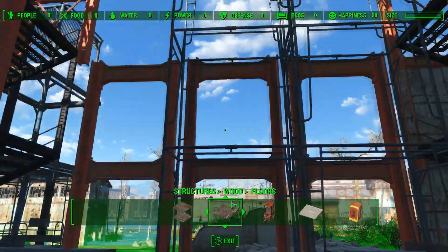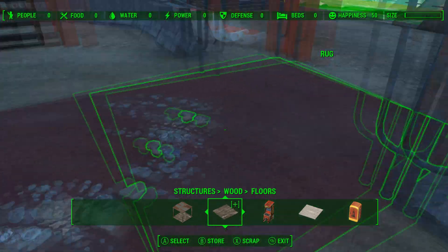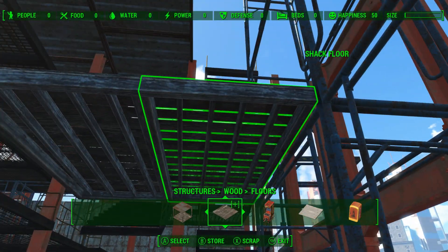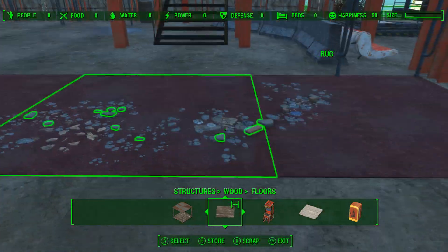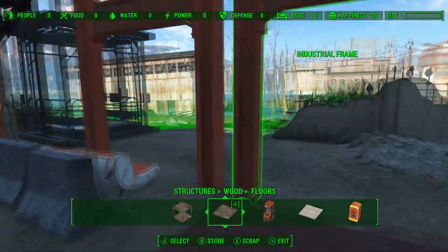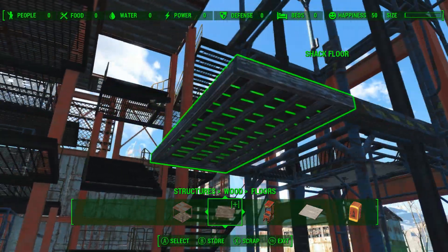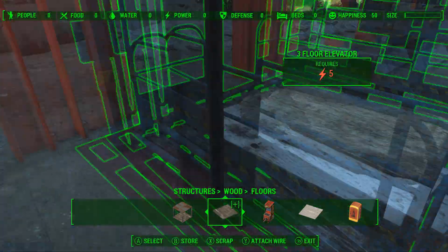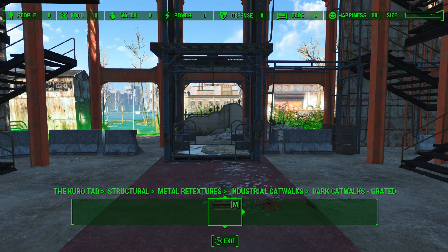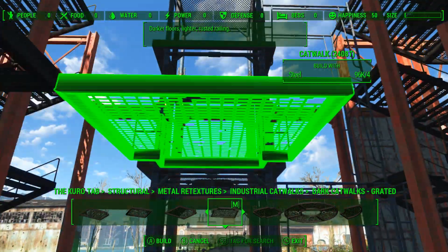The last thing I want to show you is getting in the elevator, because the elevator is what helps me get in the rest of the floors. Snap in a half floor piece to the scaffolding and then another one on the outside of that, so the floor piece is aligned with the edge of the rug. Remove the scaffolding pieces where the elevator goes, and it will snap to that half floor piece — perfectly aligned with the rug below. I use the elevator to snap in the rest of my floors, and I mainly use catwalks from the Kuro tab, available on Xbox and PC — under the metal retextures. They snap perfectly and I use them for about 99% of my floors all the way around.